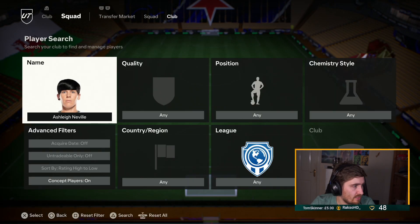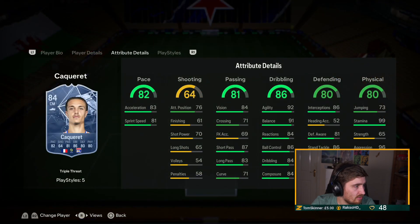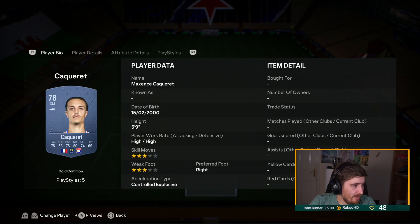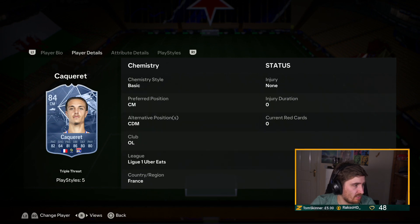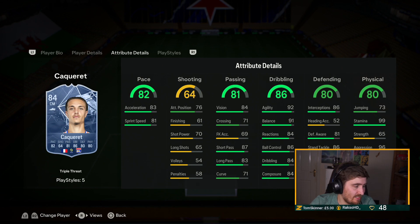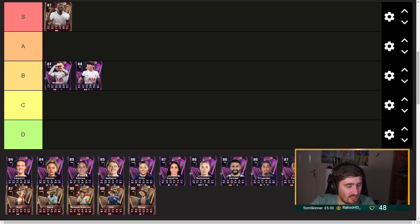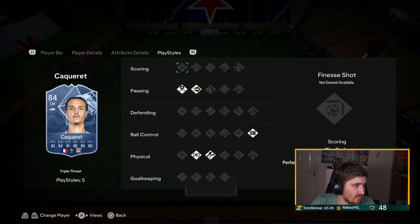Kakare — apologies if I butchered that pronunciation. Compared to his other card it's slightly better weak foot, but most of it is pretty lazy for me. Can't shoot, physical's a bit weird, a bit small. Decent playstyle but I'm still going to have him C tier — very limited at this point and I don't think many people will be looking to use that card.